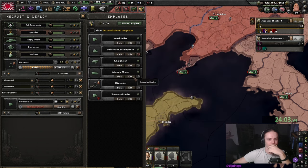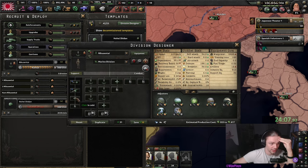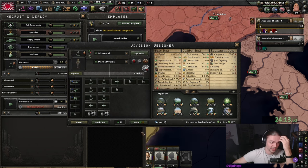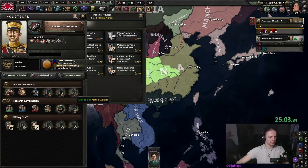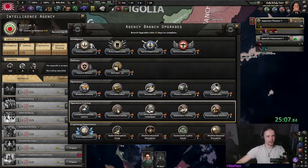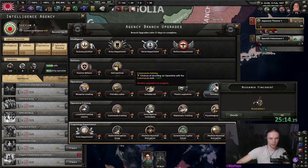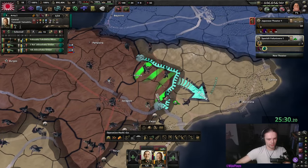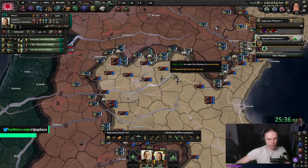First thing: add support recon. I'd like motorized recon but we need trucks, so cavalry recon it is. Next we prioritize army, aircraft, and construction, then hire the Elusive Gentleman and start working on our intel agency. The order I went for: funny pills, commander training department, army department, air force department.